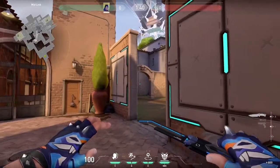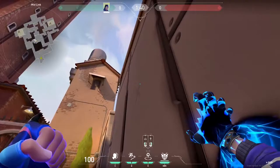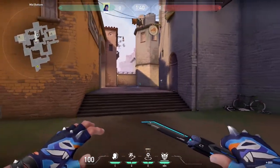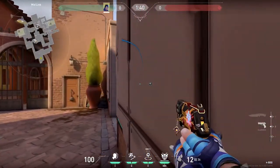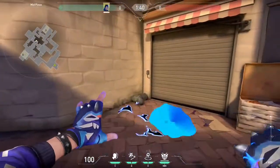A slightly more aggressive variant is to aim at the right end of the same design on the armor plating — this gatecrash is going to land in pizza. Once it's in pizza, it's very easy to throw a flashbang that pop flashes pizza, allowing us to get an easy pick on anybody playing in market or lower mid.